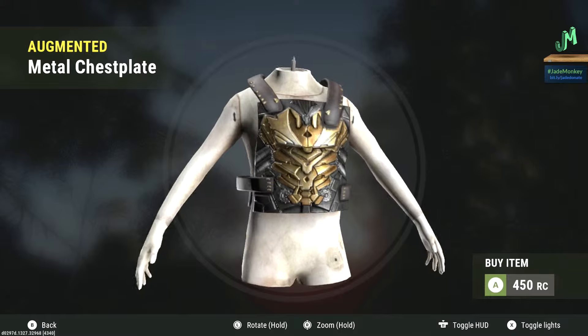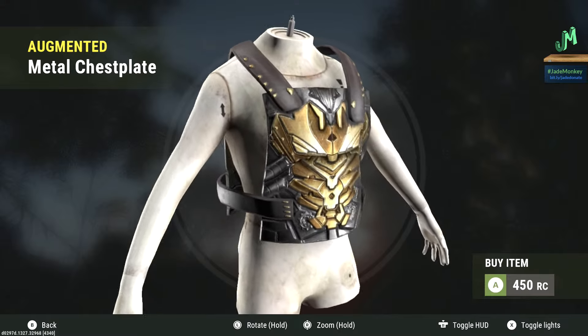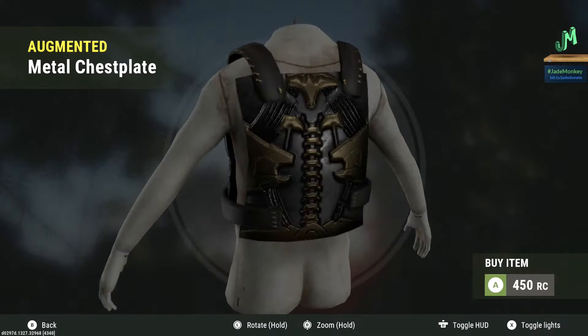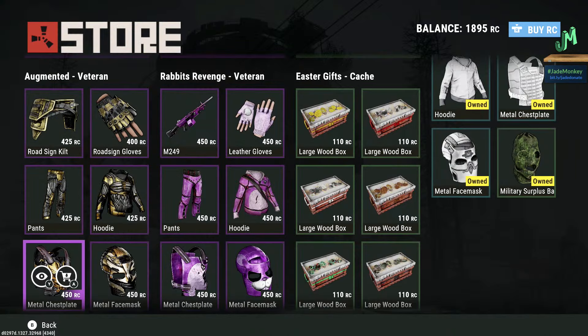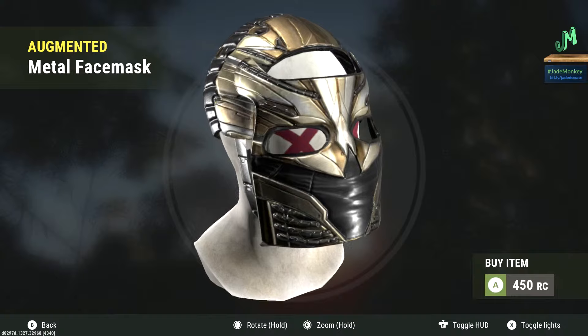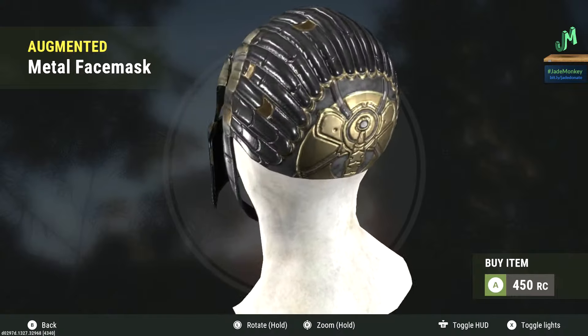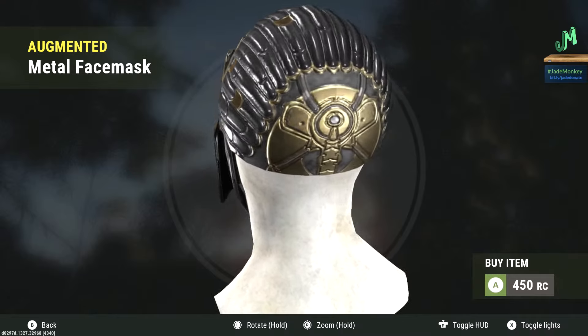We have the metal chest plate going for 450 Rust Coins — that's kind of a beefy boy, I do like it quite a bit. Again, all flat at nighttime, no flashes of light, no lightning bug effect. And then we have the metal face mask going for 450 Rust Coins — here's a nice little pattern in the back.